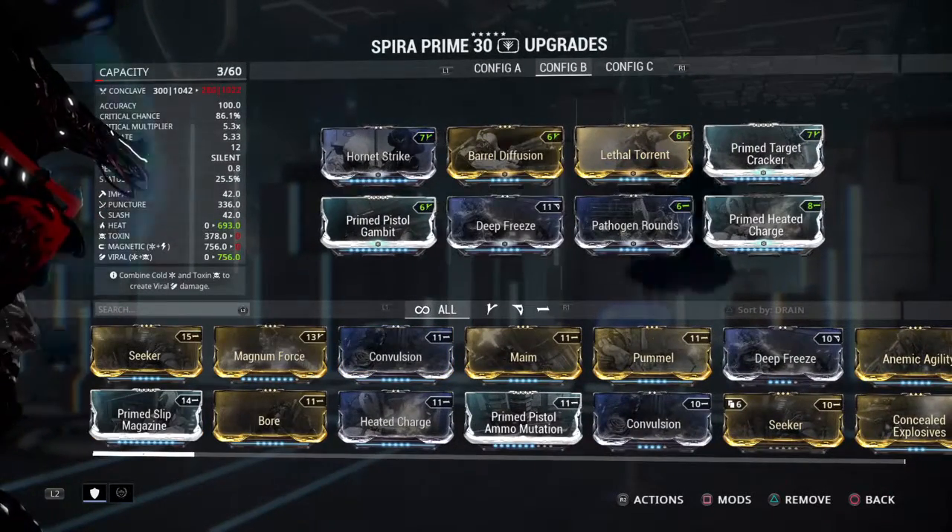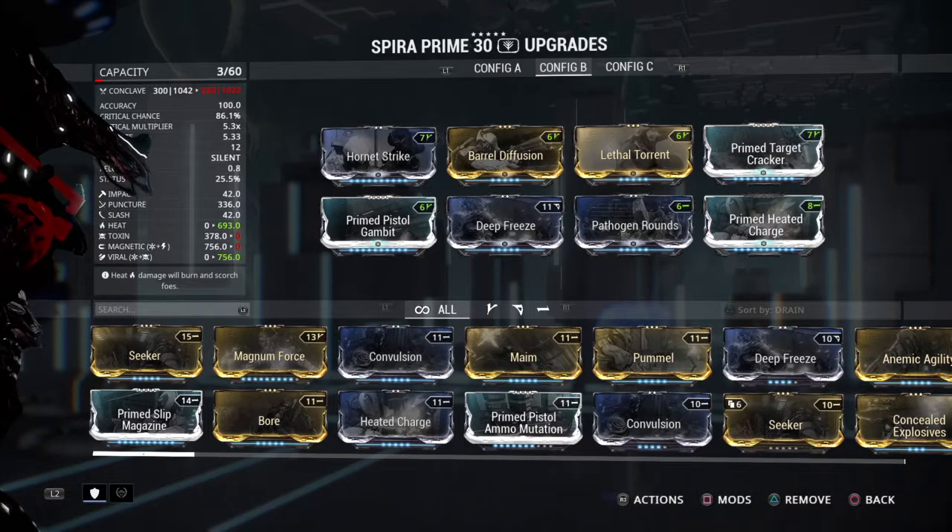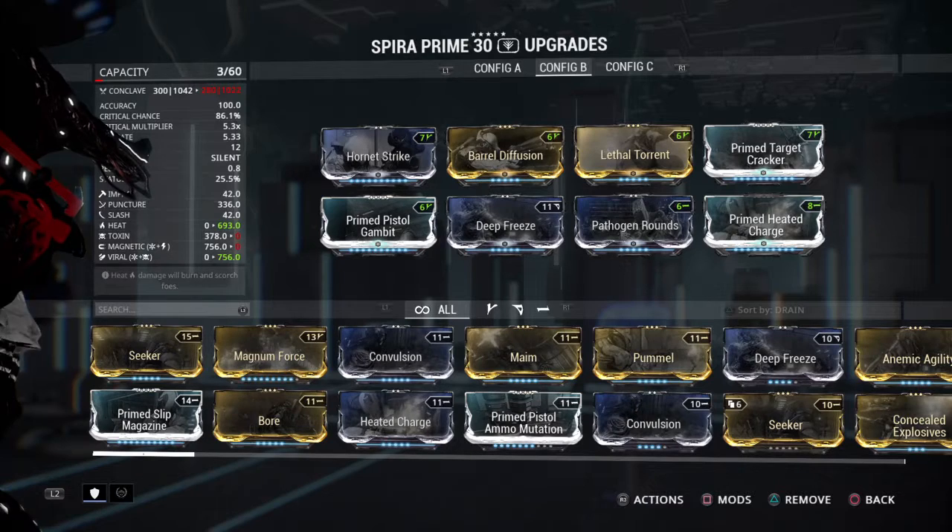And now for Grineer, going Viral has a bonus for most of the Grineer units, as well as it cuts their health in half. And also, Heat has a bonus for certain Grineer units as well.